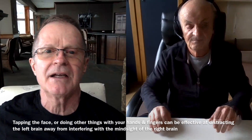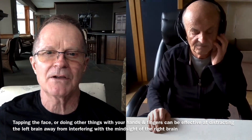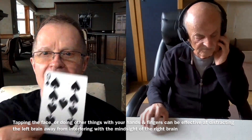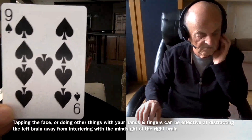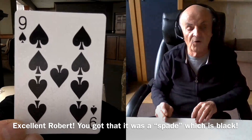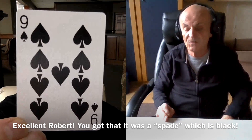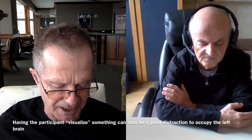Start by tapping the left side of your face with your left hand. Okay, just feel that. I've got a playing card in your screen. Tell me the color, the suit, and the number, quickly. I imagined it was black because the word 'spade' came. Yes, it's a spade.